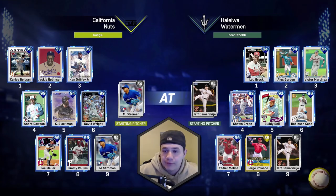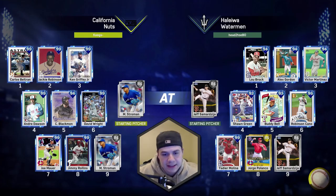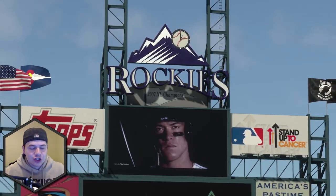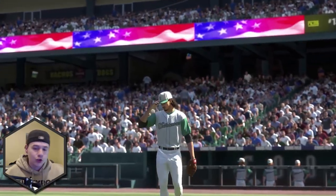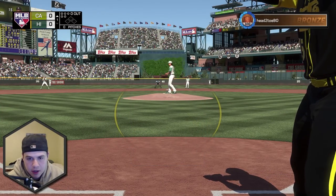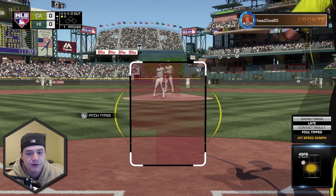First game, we're taking on an opponent with Lou Brock, Alex Gordon, V-Mart, Sean Green, the 92 card, Buddy Bell, Robinson Cano, 85 Yachty, and Jorge Polanco. We're facing Samardzija. I'm not the home team so no ballpark shoutout — drop a comment letting me know what ballpark you want to see in the next video. Carlos Beltran starting off and we're playing in Coors Field, so expect some dingers — balls are going to be flying out of the yard.